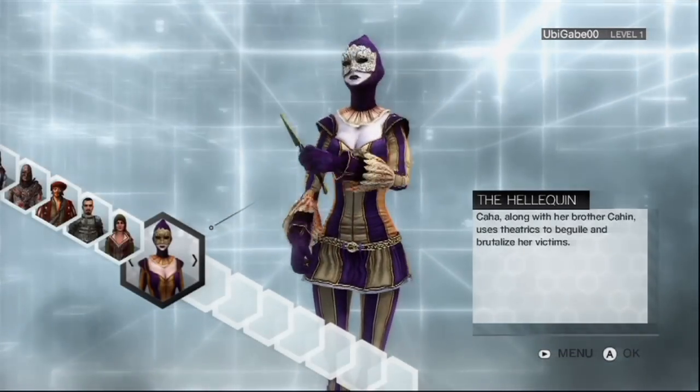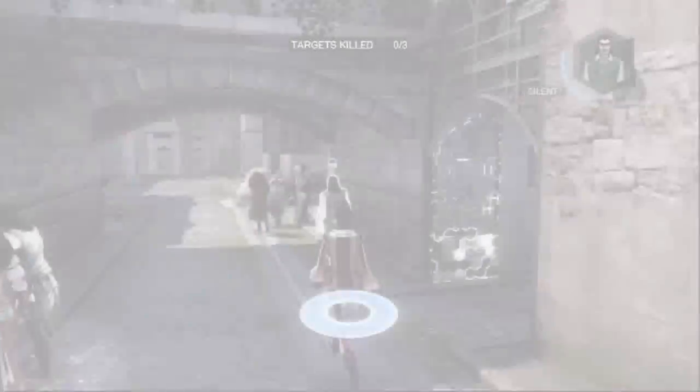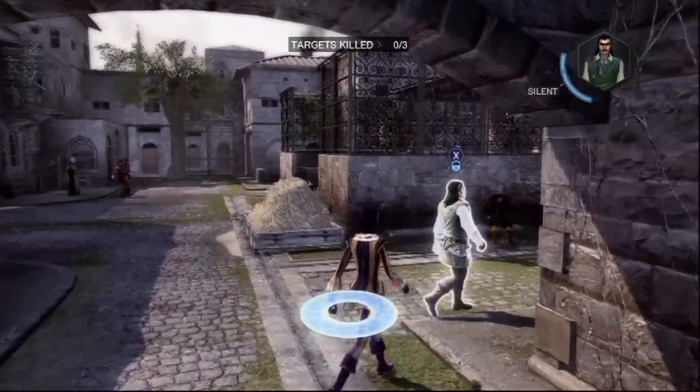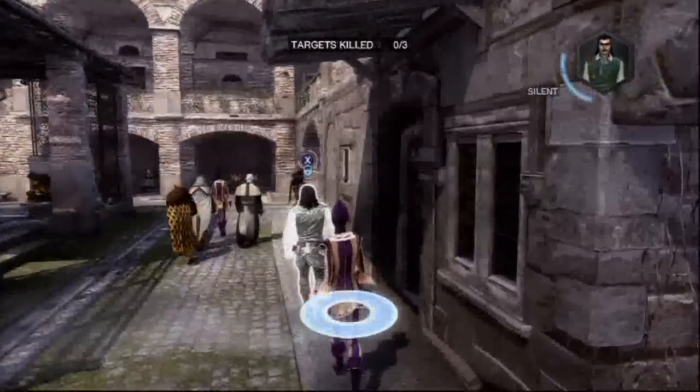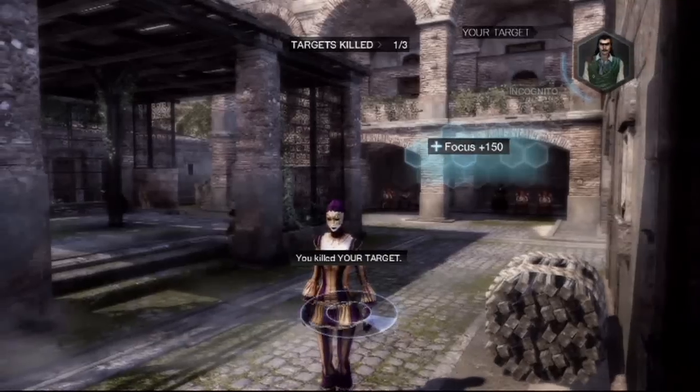The next time you start up a multiplayer match, you'll see the Heliquin available for selection. This works the same way for all other in-game rewards. Plus, don't forget that you can also use the Uplay website to unlock rewards. For more details on Uplay, be sure to check out www.uplay.com.